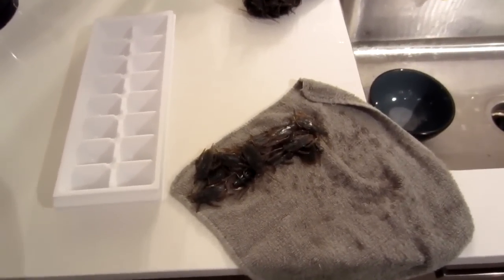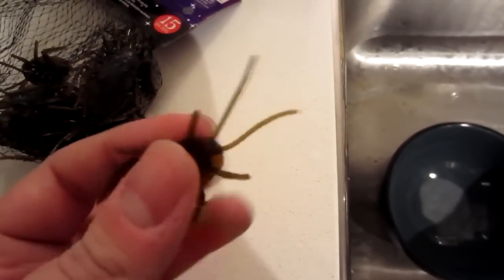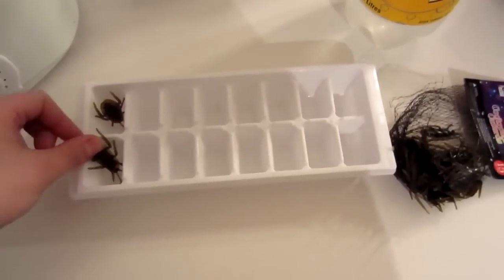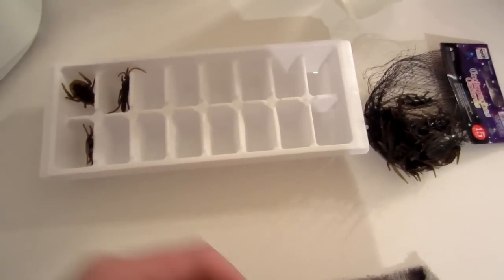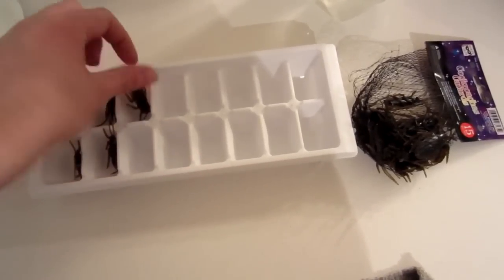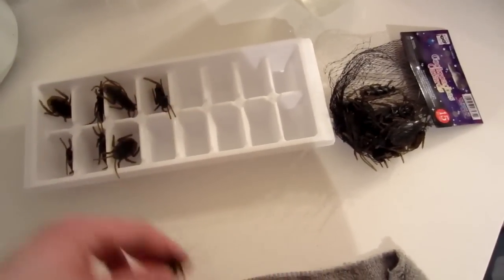I want to make some ice cubes out of tonic water. I got my ice cube tray here. I bought these cockroaches — look at them. Those are gross looking. They're just simple plastic. So what I did is I put some of those in a bowl, washed them, made sure they were all clean. Now I'm just gonna put them in the ice cube tray. And then I will fill each hole with some tonic water and make ice cubes, and hopefully the ice cubes will glow and freak out some people.